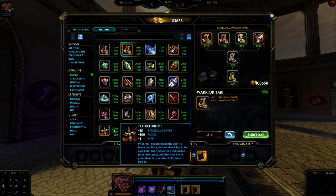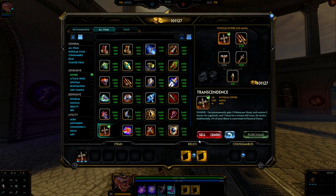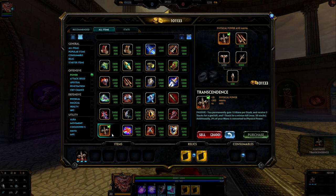The cool thing about Transcendence is you don't exactly need stacks for it to be effective. Every time you level up you get mana, so even if you build Transcendence towards the end with zero stacks, it's going to offer a huge physical power spike and allow your abilities to do a lot more damage. For example, at level 20 with no other items, buying it gave me 71 power — going from zero to 71 real quick without any stacks. That's the benefit of being level 20 and having more mana.